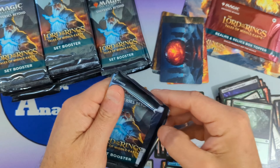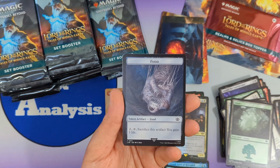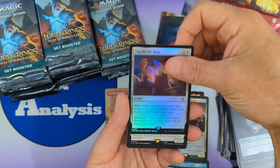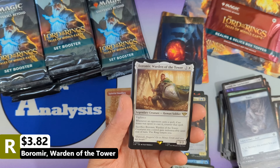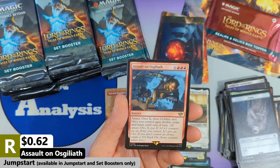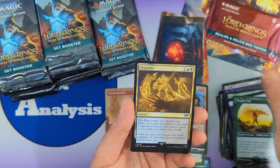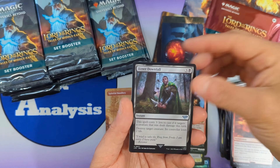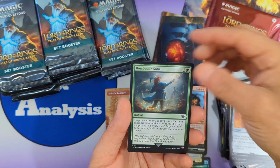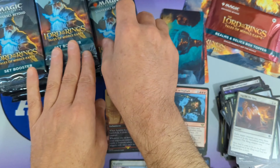Curious to see how many Nazguls we'll get in this box — hopefully at least one, maybe two. We got a food token, followed by Slip on the Ring. Then we're going to see Boromir Warden of the Tower as our rare, which holds a little bit of value. Then a second rare — Assault on Osgiliath — followed by Peregrine Took, Ring Sight, Fiery Inscription, Bitter Downfall, Banish from Edoras, Inherited Envelope, Bombadil's Song, Slip on the Ring, and a foil island with another non-signed art card. That was our first double rare pack.